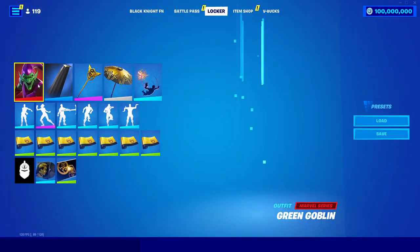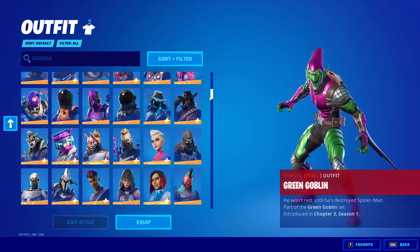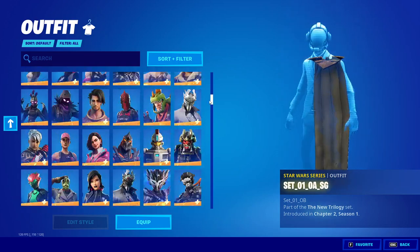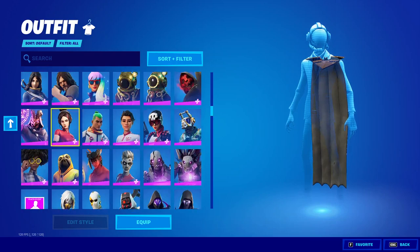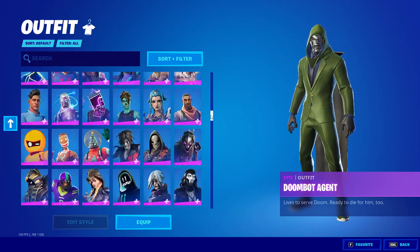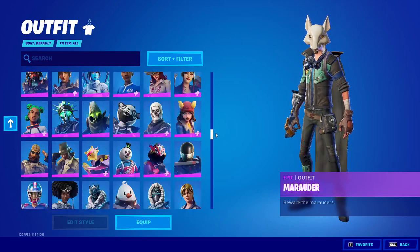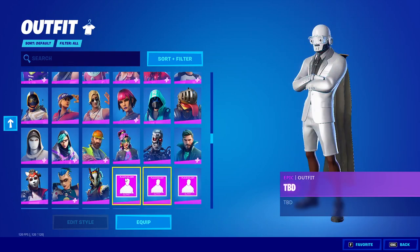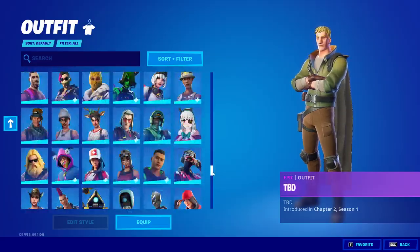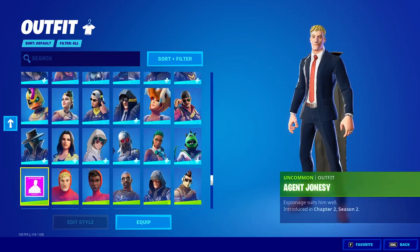If you want to use unreleased skins in this private server, you can head over to the skin locker. If you see any of these placeholder outfits, this means that the skin is unreleased or will never be released because it was never in the game, or it was one of the NPCs in the game. Most of these are just NPCs, but it's pretty cool to equip these since you can't use them in the normal game and can never buy them from the item shop. If you keep scrolling down, there are quite a few of these.